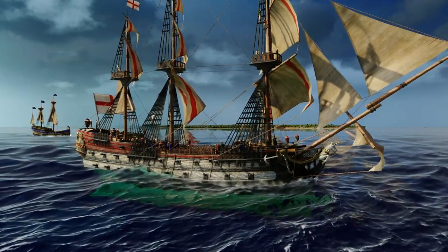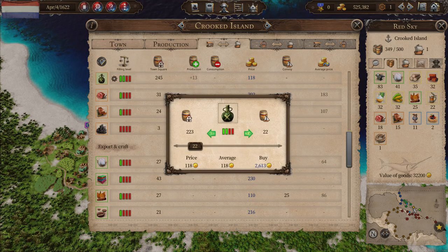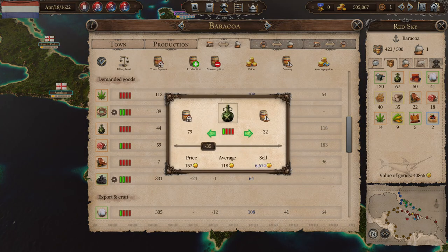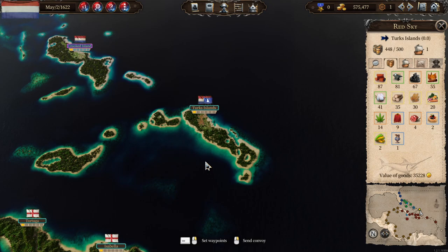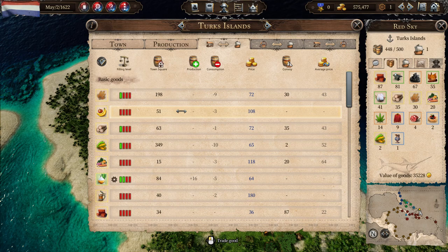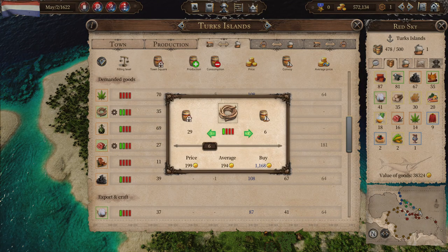Still impressive for such a small niche title. The core of Port Royal 4 is definitely the trading aspect. At the beginning, and even later if you want, you sail with one or multiple ships from harbour to harbour, buy commodities for a good price and sell them somewhere else for a profit if possible. Depending on supply and demand the prices change. You are not the only trader in the Caribbean, and towns produce and consume commodities, so prices change all the time. Still you can find patterns and uncover shortages of a commodity in a map region, which you can use to increase your income.